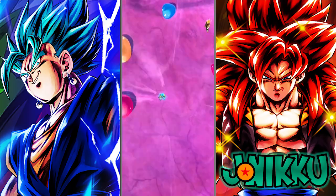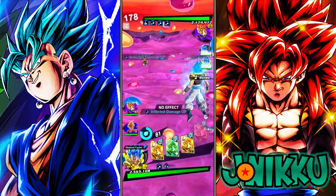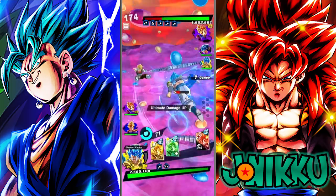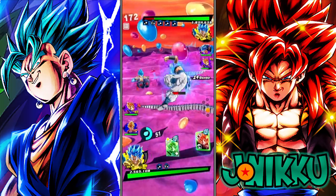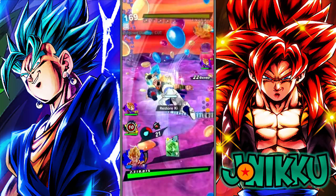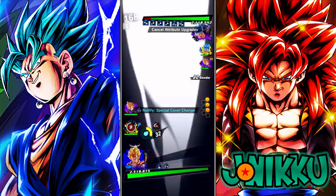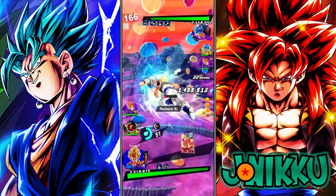They brought yellow Gogeta in a mono-purple team. That did a lot of damage. I just got my Gogeta Blue to 3-plus stars today and I can already tell the difference. This is fine. Goku and Vegeta — yeah, you have a lot of stars on this Goku and Vegeta. Let's just charge.